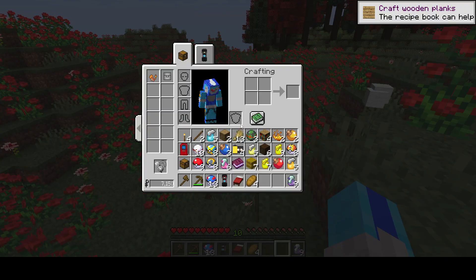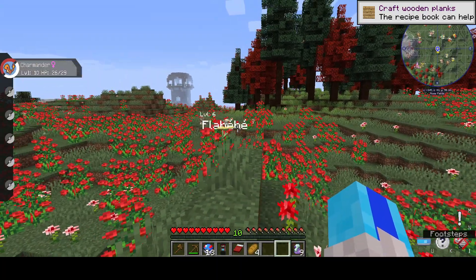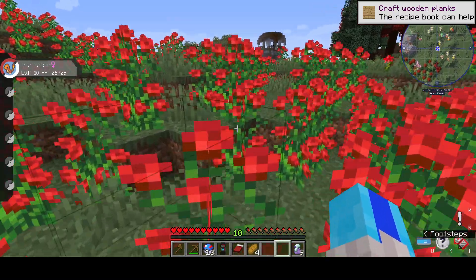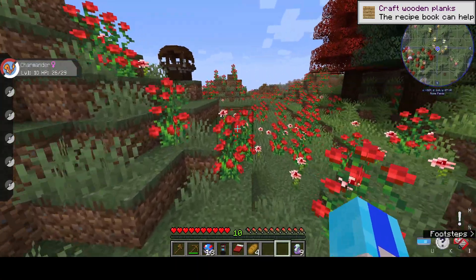I haven't been able to show them yet. That's a pillager tower, and I got Charmander up to level 10.